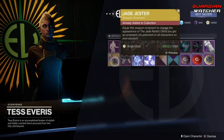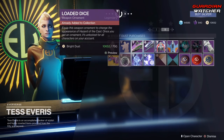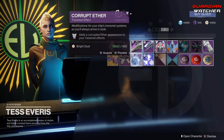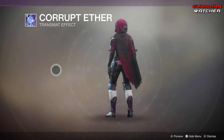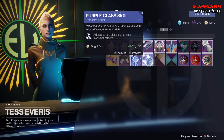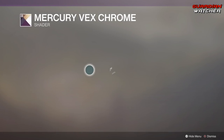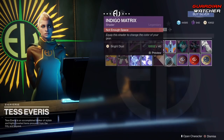Looks pretty cool. And then we have the Loaded Dice, and this is for the Hazard of the Cast. I haven't seen this Auto Rifle anywhere, but it looks pretty cool. As for your Transmount Effects, we have Corrupt Aether — that actually looks pretty cool. And then we have your Purple Class Sigil. Shaders: we have the Mercury X-Chrome. And then we have the Indigo Matrix.